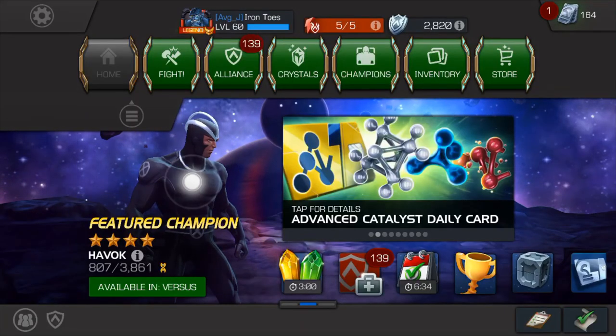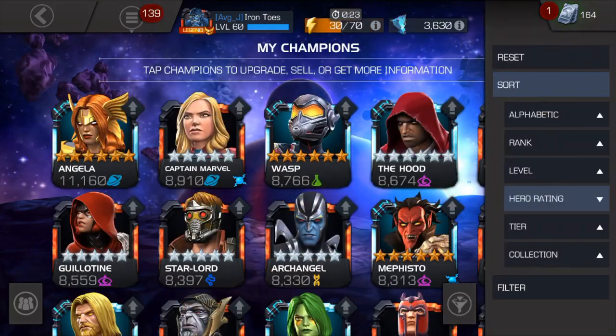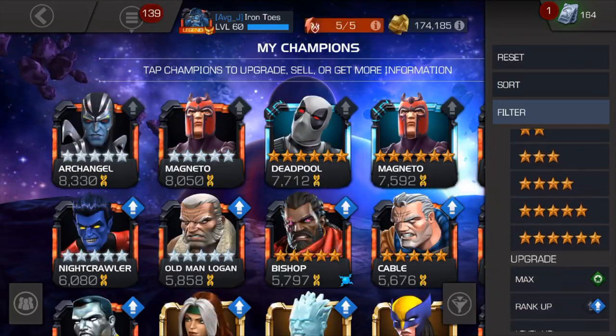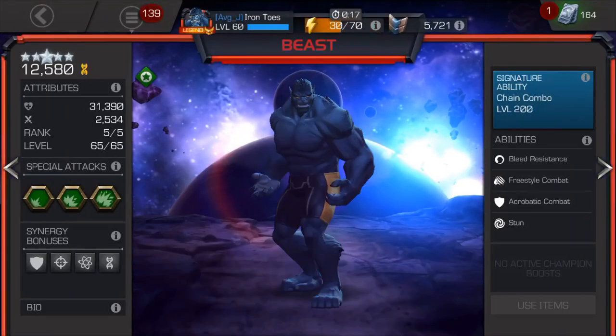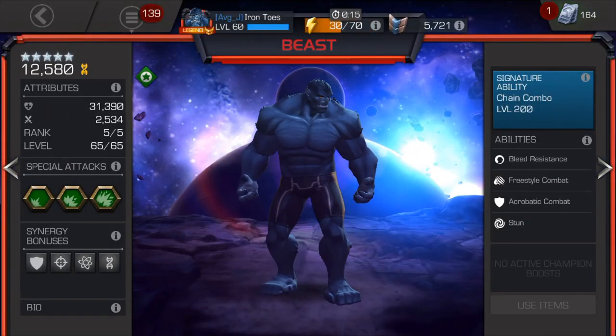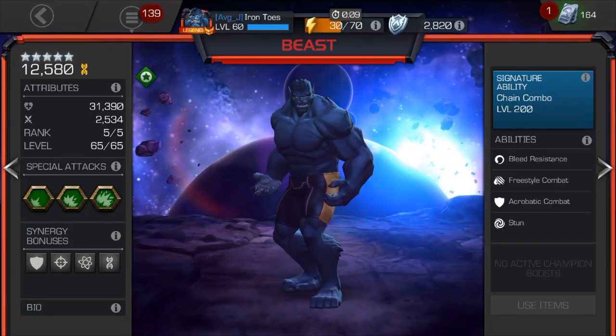Let's have the Beast talk. The number one thing you need to know is that Beast really needs to be duped in order to be effective — I know, sadness — but that's true for most champs really, so get over it. The awakened ability grants you three additional effects: direct damage, power control, and regeneration — that's correct, regeneration.